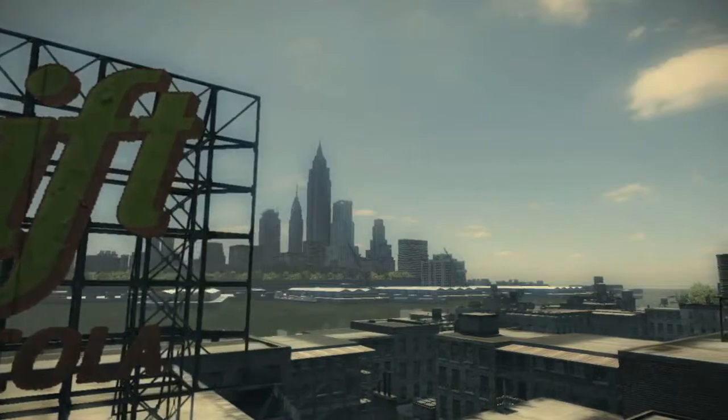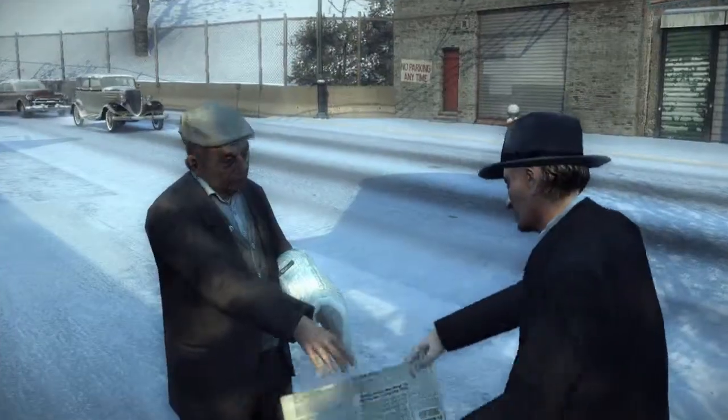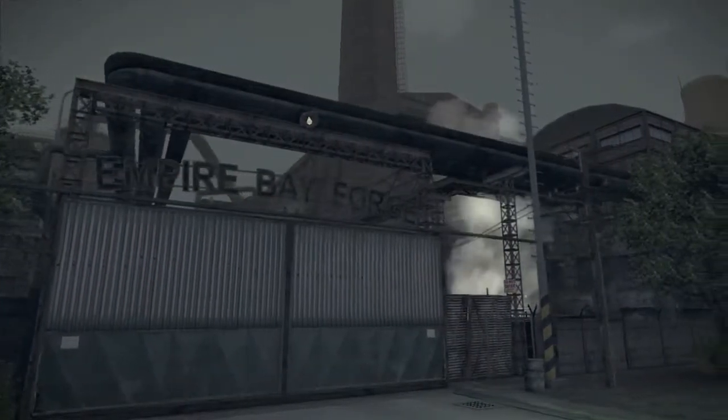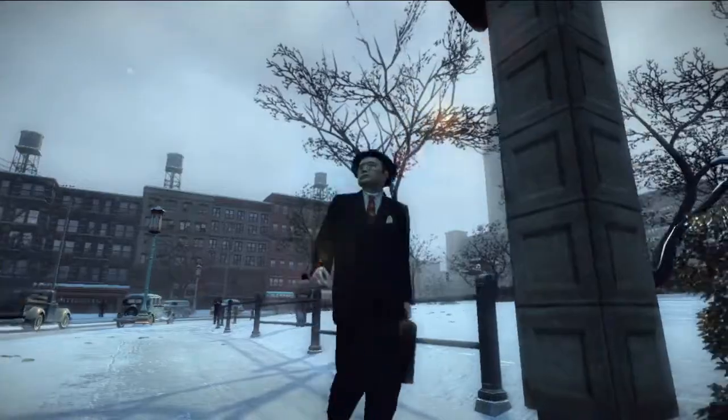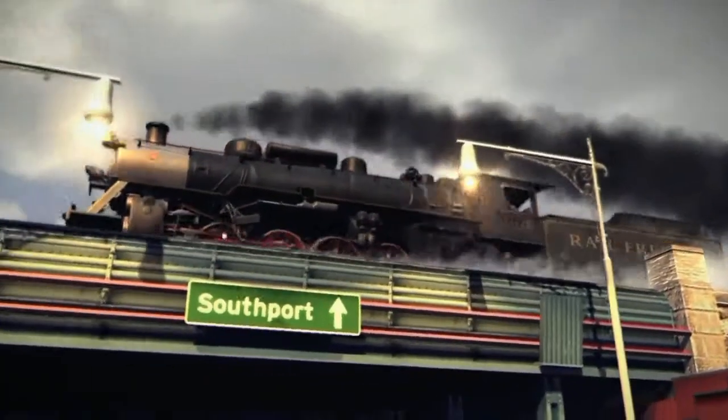You would probably recognize the skyline, but it's really a cross-section of lots of different American cities. Empire Bay covers an area of around 10 square miles, which is roughly twice the size of the city in the original Mafia. We have many different neighborhoods — some 20 different neighborhoods. It really feels like an American city that everyone's been to, and it's period authentic as well — a big part of the details we've added to the game.